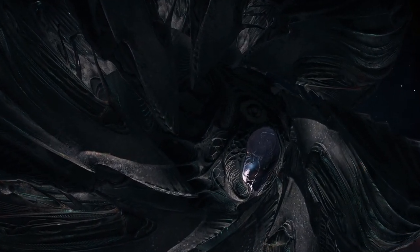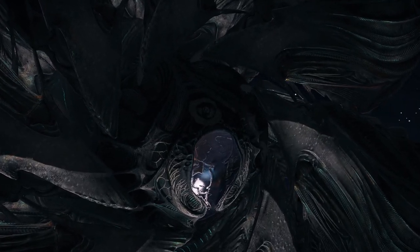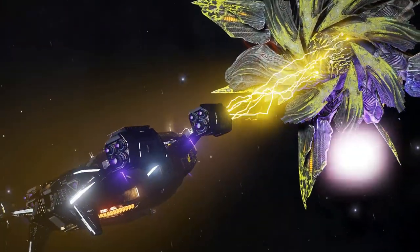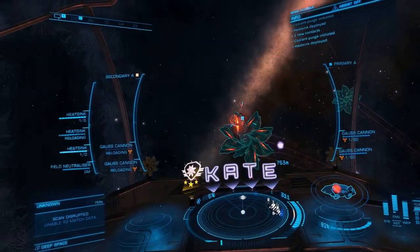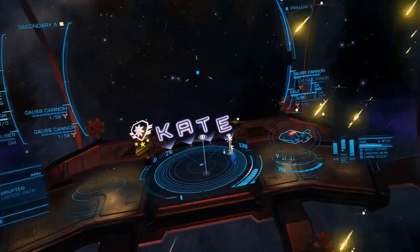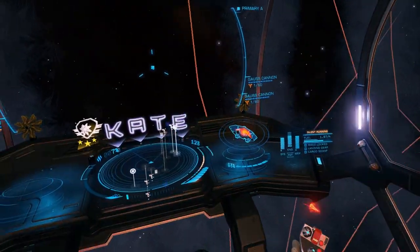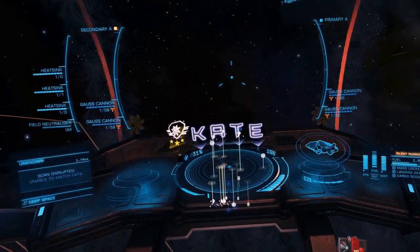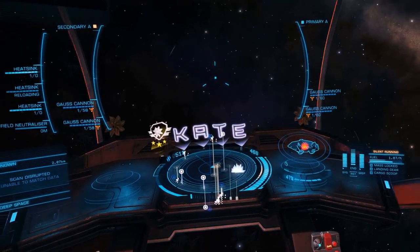The Thargoid also has a range of special attacks that only occur under specific circumstances. A lightning attack occurs if you fall below 800m distance from the interceptor. This attack freezes your ship in place, causes module malfunctions, and if you have a shield, inflicts a lot of damage. The lightning attack does very little hull damage directly, but as your thrusters may be offline for a few seconds after the attack, hull damage can result from incoming fire while immobile.